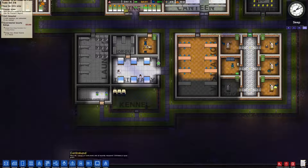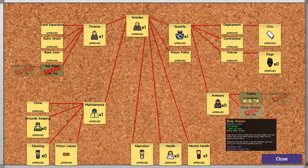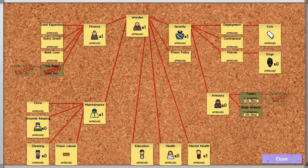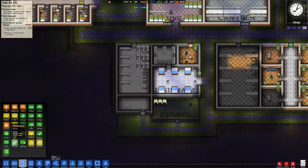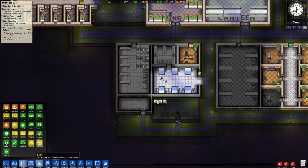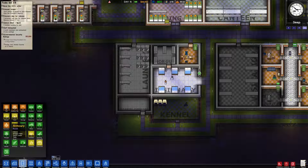Now we need to work on the armory, which we now do indeed have. We can work on tasers and body armor - one after the other, but you get the point. Rooms - armory. What do you need? You need to be indoors, have a weapon rack, a guard locker, and a table. And we need a guard locker for every guard. Let's look at that one more time - a guard locker, weapon rack, table.